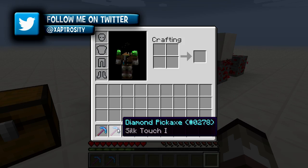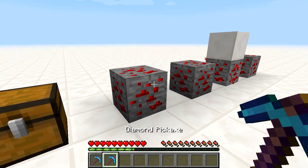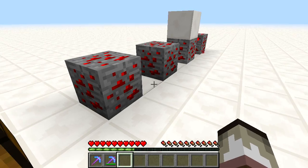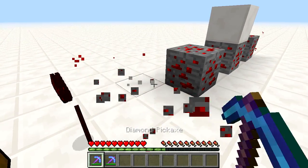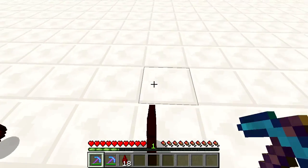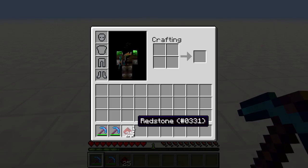Now I've got a fortune pick and a silk touch pick. If we use the silk touch pick we can actually grab the redstone ore and place it down wherever we want. We can even use the fortune pick to grab a little bit more redstone, but remember fortune is a little random so you don't know how much redstone you're really going to get.